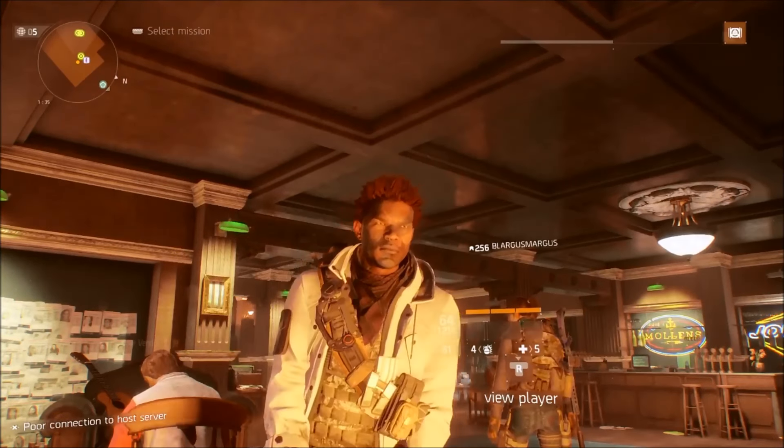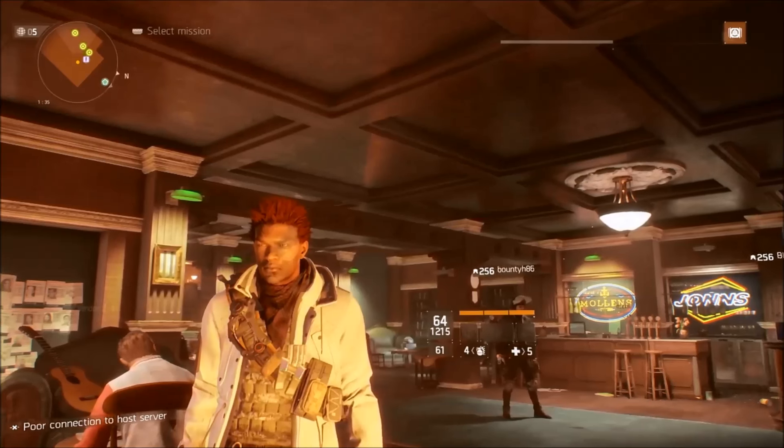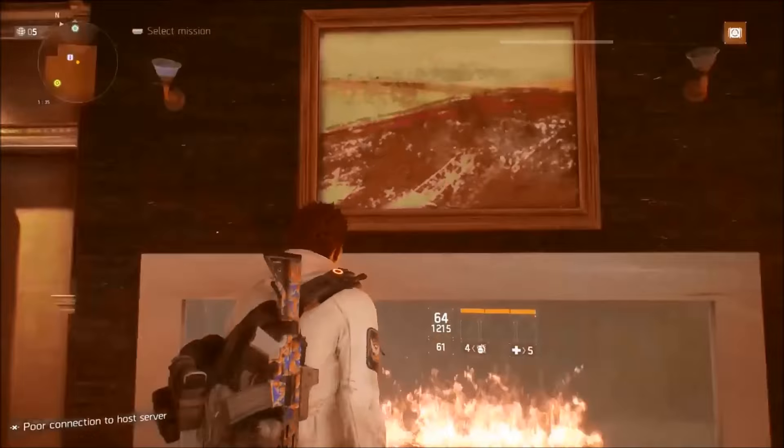Good evening, agents. As promised, I'm here with my 1.5 Alpha Bridge build with dual assault rifles. It's not perfect yet, but it's pretty good so far, so let's get right into it.